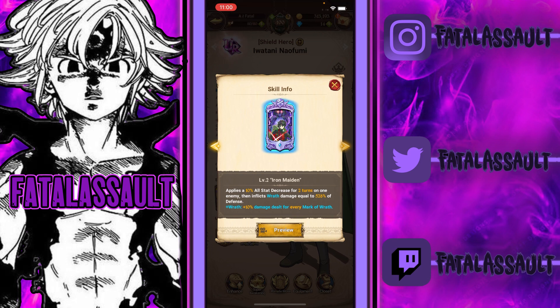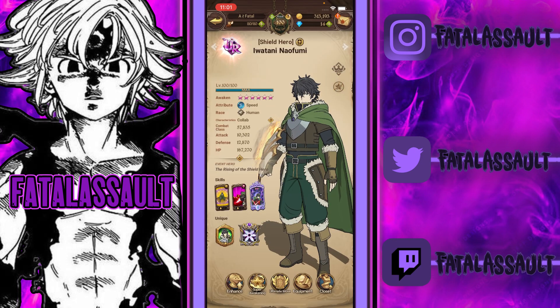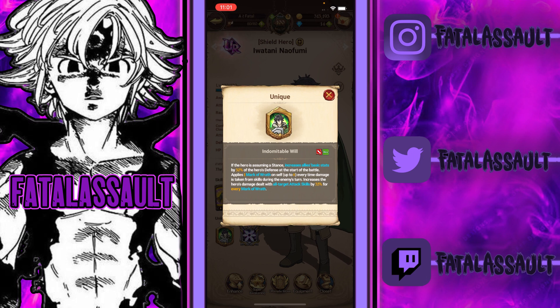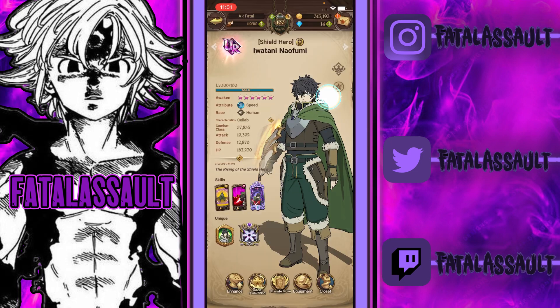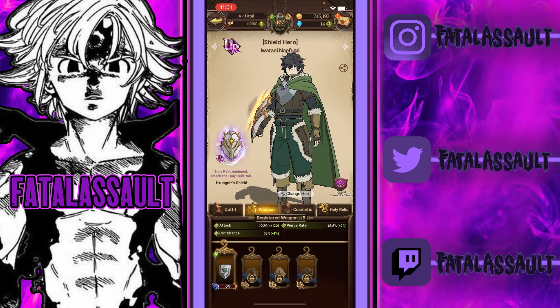I haven't had the best luck on the collab banner, which is unfortunate, but it's what it is - you have bad luck sometimes. I do have his holy relic as well, which gives him 350 defense when the hero's HP reaches zero, so it's basically a revive - that's literally all it is. His unique passive at start increases allies' basic stats by 30% of the hero's defense at the start of turn, applies one mark of wrath on self up to six every time damage is taken from skills during the enemy's turn, and increases the hero's damage dealt with all target ally attack skills by 35% for every mark of wrath. He seems pretty good honestly.